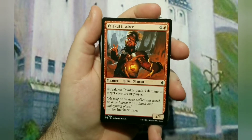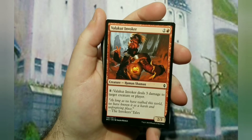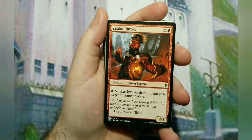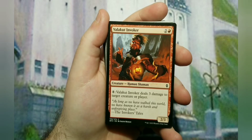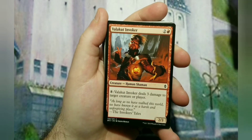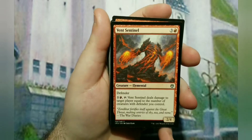Now what do we do with all that mana? Here's the red part. Valley Cult Invoker is the first thing - three to cast, a 2/3, which actually helps keep you alive. For each eight mana - so if you have 16 mana available, which is possible - and you can do this at instant speed, he deals three damage to target creature or player. You can either burn your opponent's creatures off the board or burn your opponent directly.